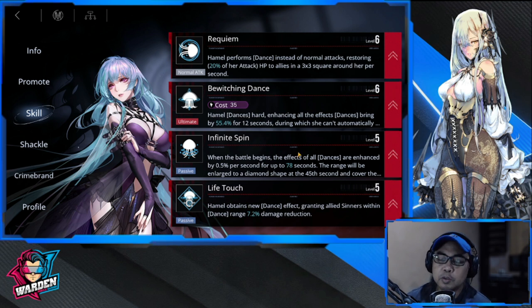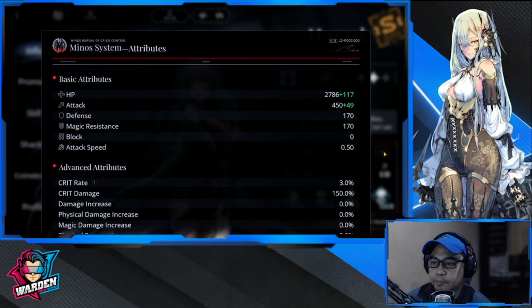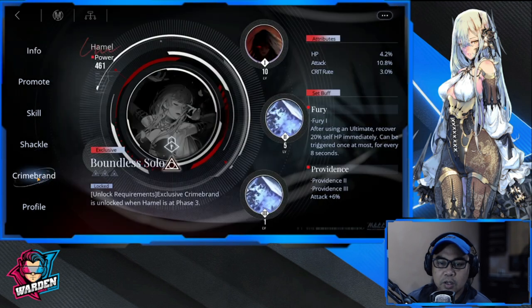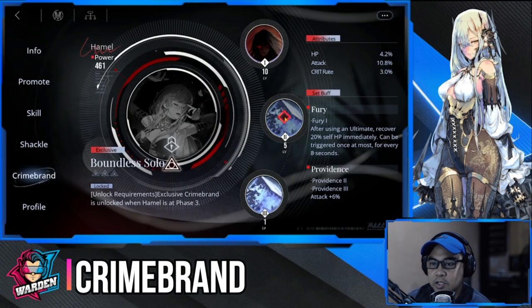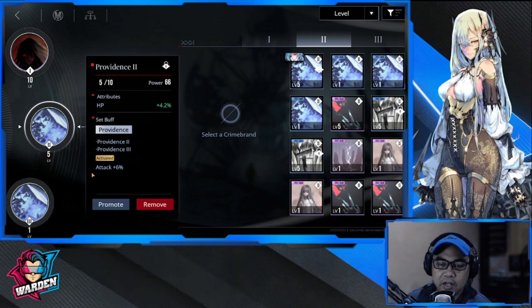You'll need to increase your attack stat — for me it has a plus 49 here. After skill priority, we move on to her crime brands. That plus 49 comes from attack plus six from two Providence crime brands.